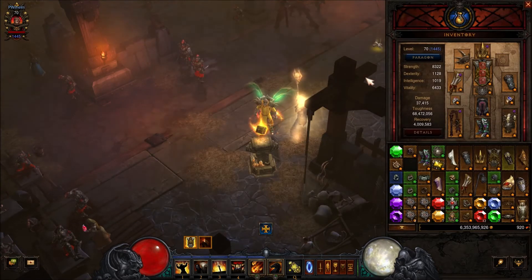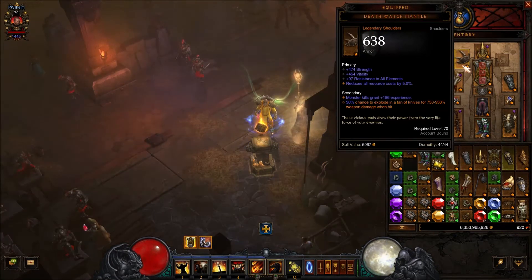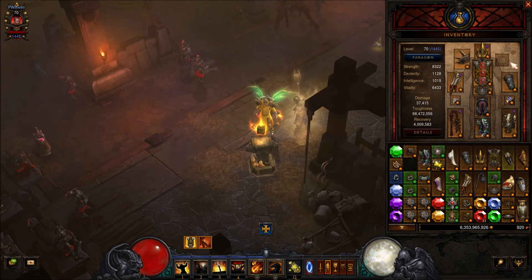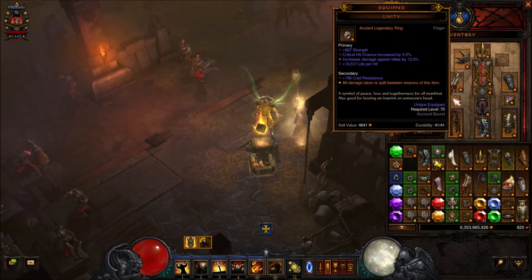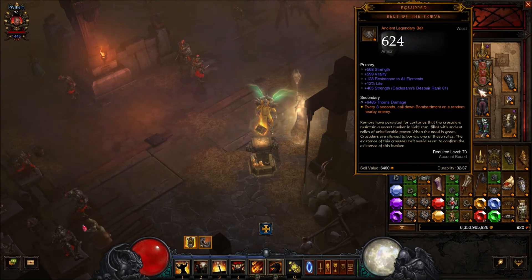Now the stat priorities. For your headgear: strength, vitality, all resist. Shoulders: strength, vitality, cooldown reduction, bombardment damage. Armor: strength, vitality, all resist. For your necklace — pretend it's there — strength, area damage, physical damage. Gloves: strength, vitality, cooldown reduction, and area damage.